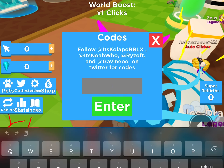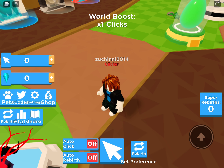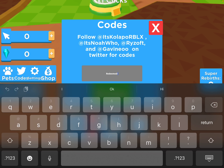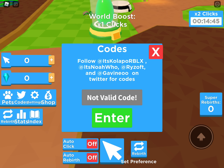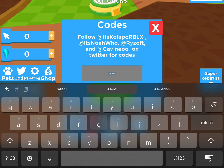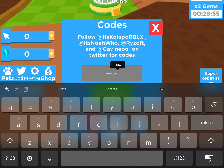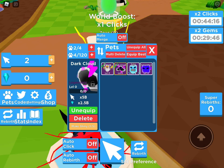This code isn't really that op for the pets I have right now, but if you are just starting off make sure you use these codes. We also have code 'release', which won't give us a pet — some codes just give resources. We have code 'one million clicks' — that one might have expired. Now we have code 'alien gem'. We also have code 'pirate' — 110 billion, 5 billion, and 170k.